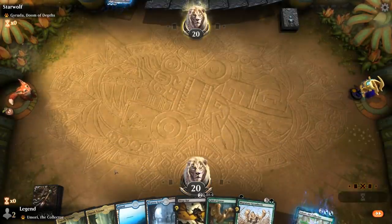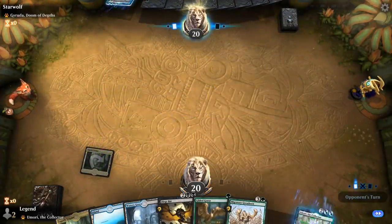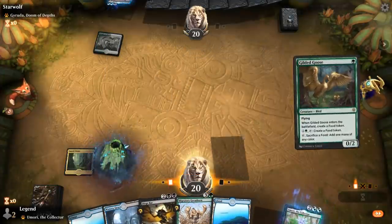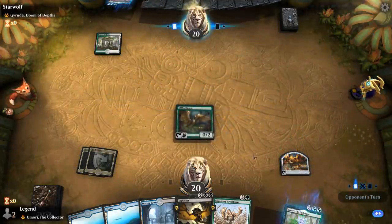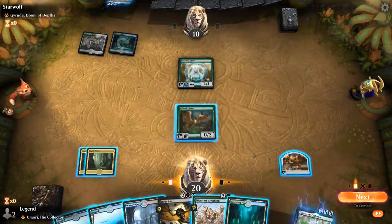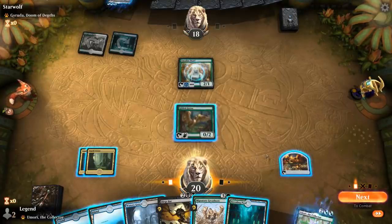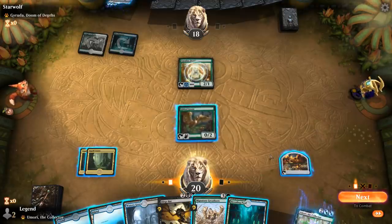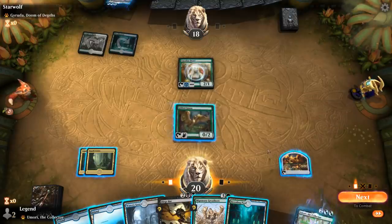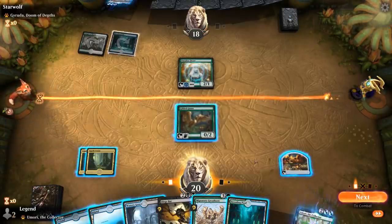We don't even get to play Greathorn on two, but at least we'll be able to ramp a bit. Could also play Umori before Greathorn. I could go for end-of-turn Bats, untap, and then mutate Greathorn onto the Bats to kill a Paradise Druid and keep them off mana. Actually, I don't think keeping them off mana is the way to go — just killing the Jirudas and hoping they don't get too many is better. I'll just mutate Greathorn.